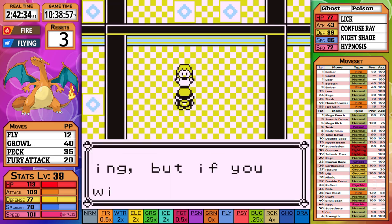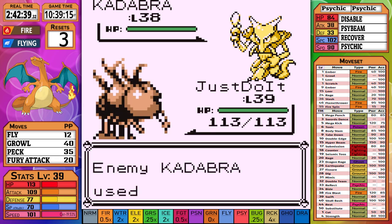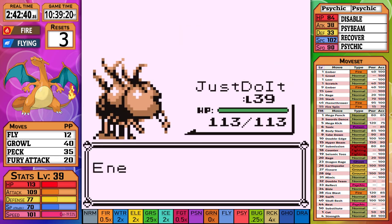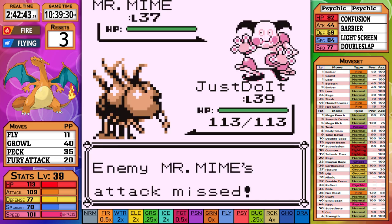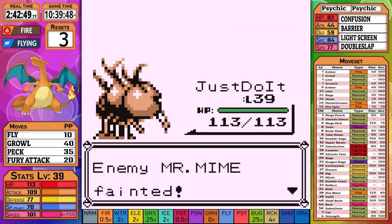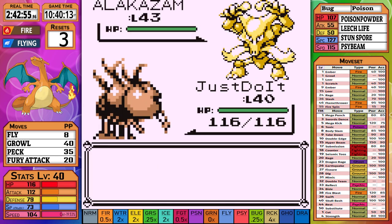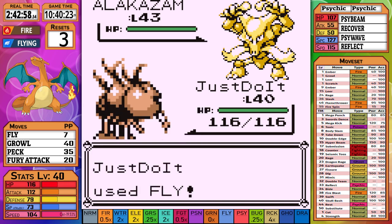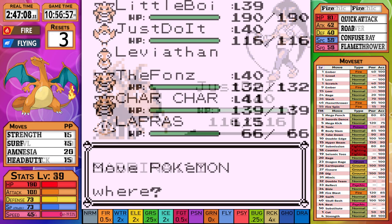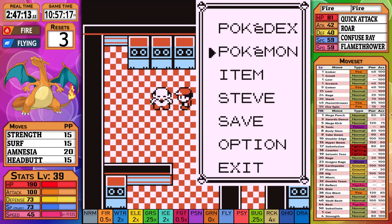Now that the bulk of training is done, we make our way through some Gym Leaders. First on the list is Sabrina. Kadabra is first — Dodrio is faster and we get the first Fly off. Mr. Mime survives a Fly and manages to set up a useless Light Screen before going down to the next Fly. Venomoth doesn't survive the next Fly. Last is Alakazam — we surprisingly outspeed it and get our Fly off, but it misses and Alakazam sets up a Reflect. The following Fly lands a critical hit, so the Reflect won't matter. After finishing off Sabrina, we work through the Pokemon Mansion and then Blaine's Gym Trainers.